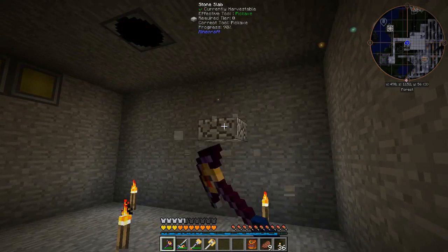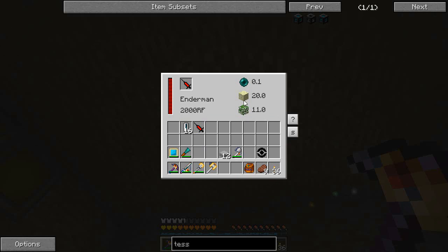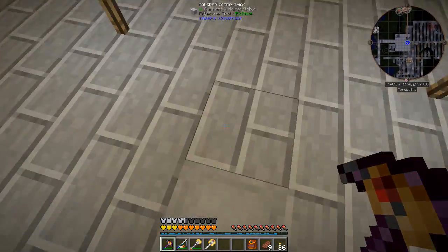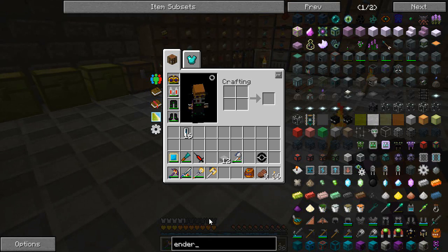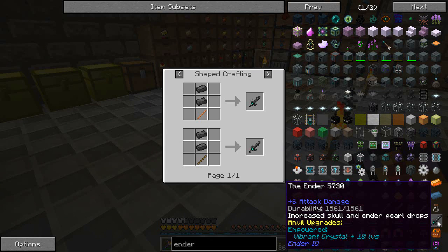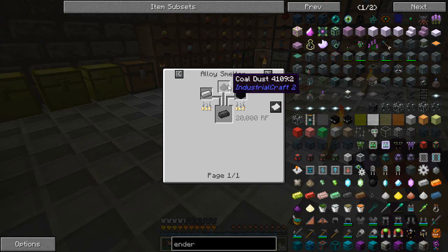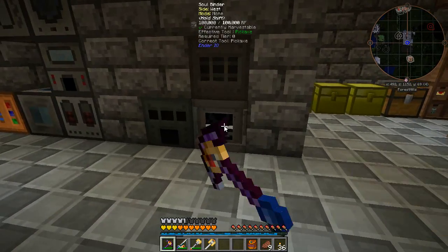So now what we want to do is see what we need to spawn an enderman. Pretty easy stuff: some end stone again, 0.1 of an ender pill — so one ender pill will give us 10 endermen. That's a pretty good way of controlling how many we spawn. The other thing we're going to want is some way of getting their heads. There is a thing called the ender — it increases skull and ender pearl drops. You can empower it with a vibrant crystal. We just need some stick and some dark steel, dark steel being obsidian, coal dust and iron.